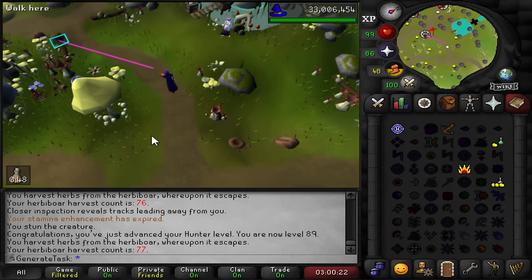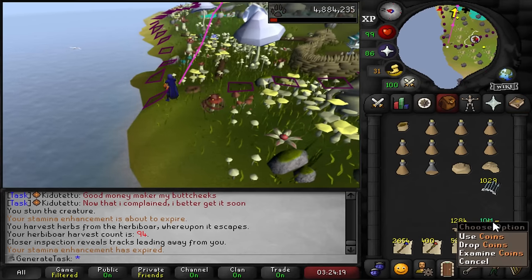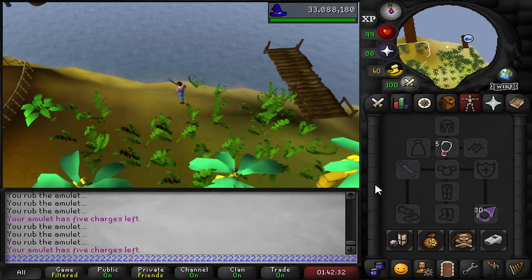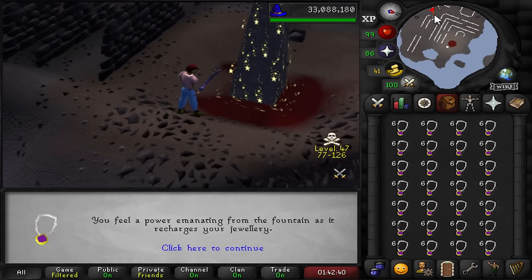I feel like I can once again consider myself a late-game Iron Man with my cash stack no longer being white - it's green again. This feels good. Last chance for day three. 3,000 plus glories charged, no eternal glory yet. Let's go back to herby.